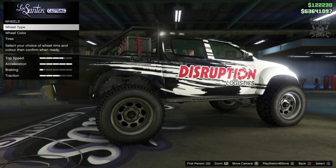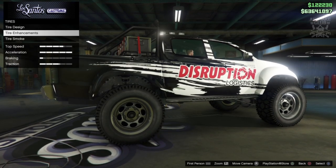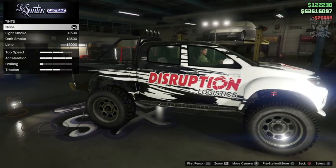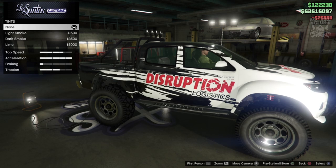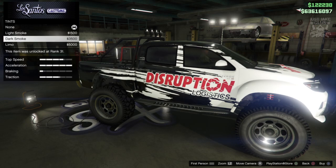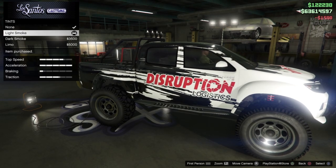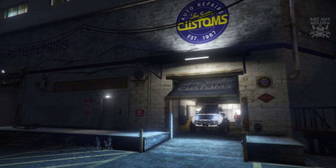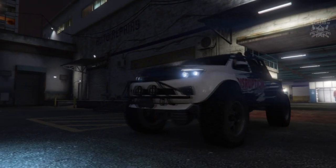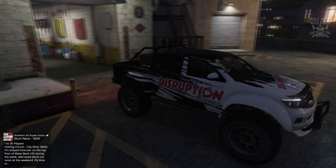Whilst we're here we're going to go into tyre enhancements and purchase bulletproof tyres. To finish off the build we'll go into windows and purchase light smoke window tint. As we pull out of LS Customs it's night time — it always seems to be night time when I finish builds on PS4.